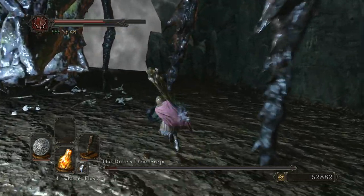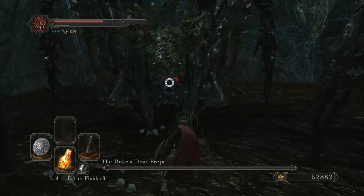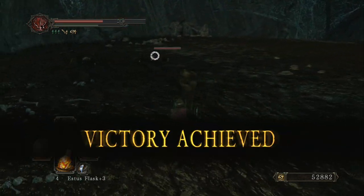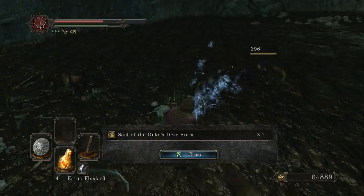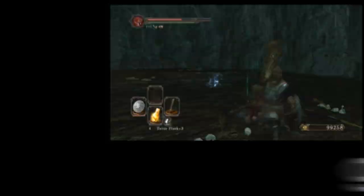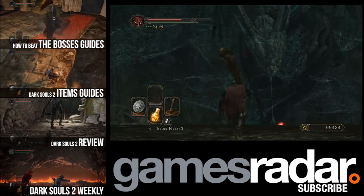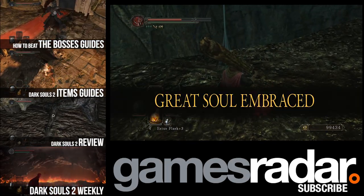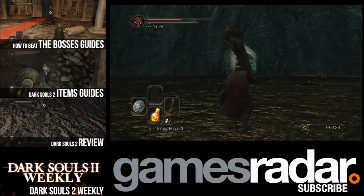I don't know if you can summon anybody to help you with it, but I looked and I didn't find them immediately around the fog gate — I'm assuming I probably just walked by it. Once he's down, you'll find the great soul kind of over on the edge of the cliff in the room. Be sure not to accidentally fall off and lose the 99,000 souls. That'll do it for the Duke's Dear Freya. Please, if you like the boss video, subscribe to our channel and check us out at gamesradar.com. Thank you.